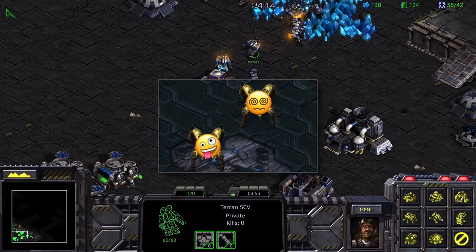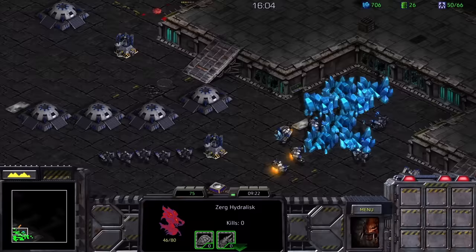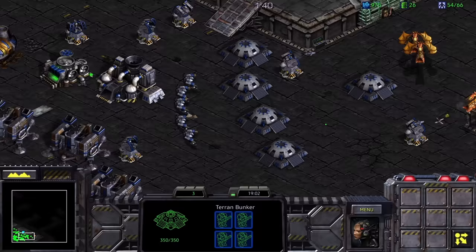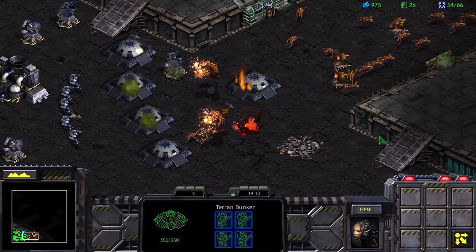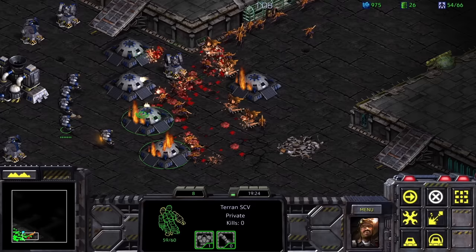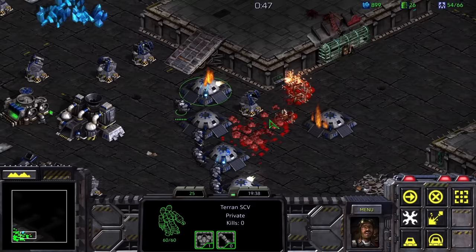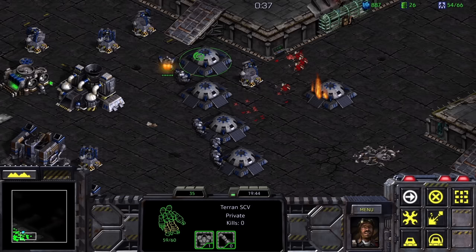Building a firing line of bunkers stocked with marines behind the bends is basically unbreakable. Any time the Zerg attack, they get stretched into a thin line and mowed down. As a result, the only attack in this 30-minute slog that's of any danger is the final one — and it's because this attack is supposed to hit the top and the bottom at the same time, but the AI just decided to send both waves to the bottom. The marines do manage to hold, but it does get close. SCVs don't have auto-repair; you have to manually tell them to repair, and if they top something off, they'll stop repairing even if it's still being attacked.